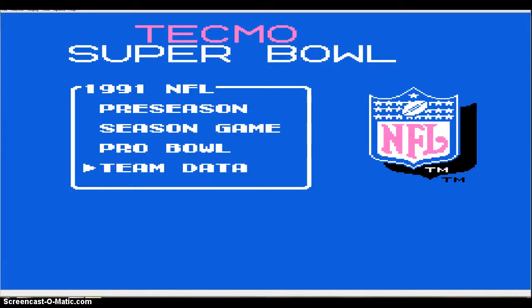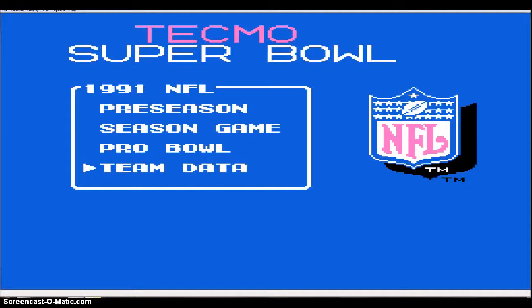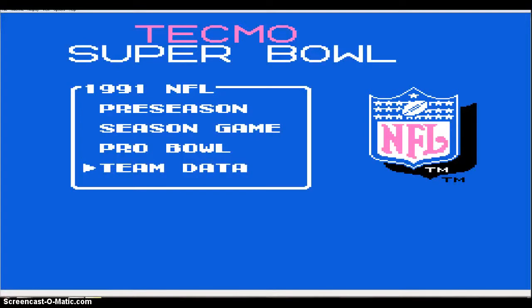Now I want to give a tutorial on how to play the game itself. I'm going to go to preseason game. There are four areas in the game: preseason, where you'd play the computer or another person outside of a dynasty; season game, where you start a dynasty; pro bowl, if you want to play the best from both AFC and NFC; and team data, where you can edit your roster to make sure you have your best players starting — because there are some players in Tecmo Super Bowl that should be starting but aren't, especially for kick return and punt return.